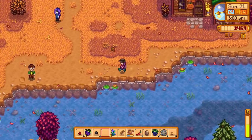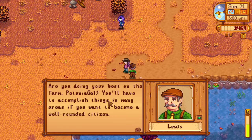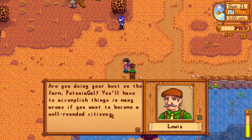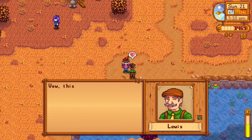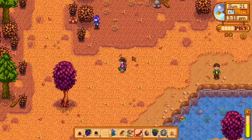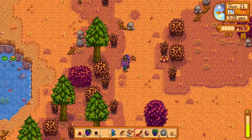Let's go down to the Mayor. 'Are you doing your best on the farm, Petunia Gal? You'll have to accomplish things in many areas if you want to become a well-rounded citizen.' Let's give him this — wow, this is his favorite! 'Thank you, I knew that was your favorite.' Alright, it is Sunday.